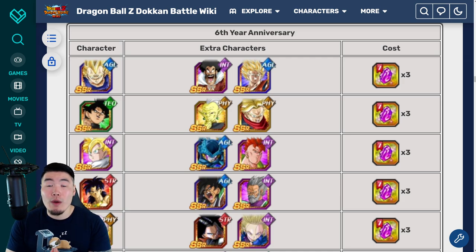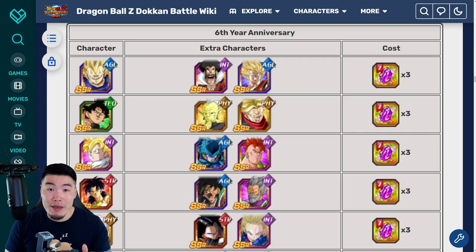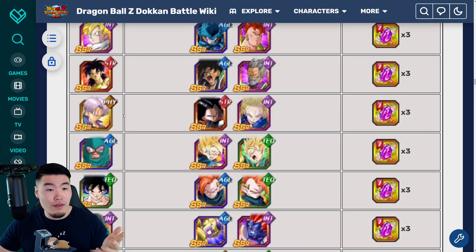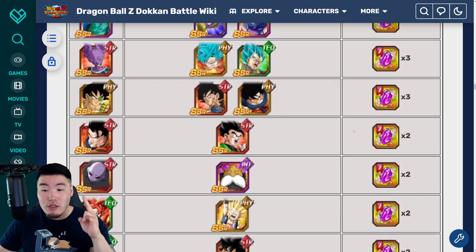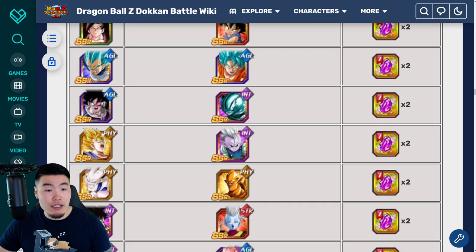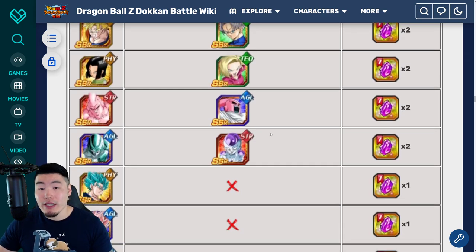The way this works, in case you weren't aware, is that the units are broken down into 3 different tiers, depending on how many stones you want to spend. If you want to spend 3 Purple Dragonstones, you can get a LR, and there are 10 LRs available. They also come with 2 extra characters each, which you guys can see here. For 2 Purple Dragonstones, you can purchase a Dokkan Fest category lead along with 1 extra unit, and there are 15 Dokkan Fest category leads available for 2 stones.